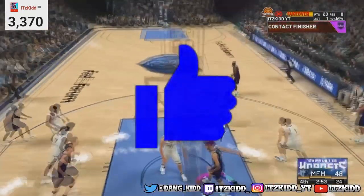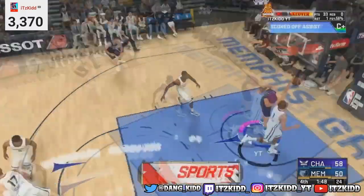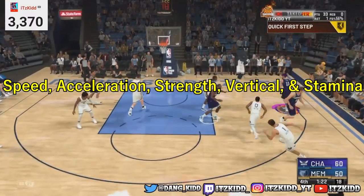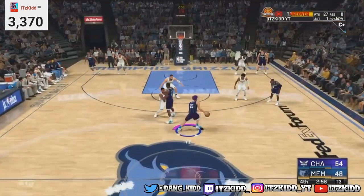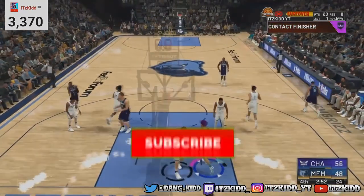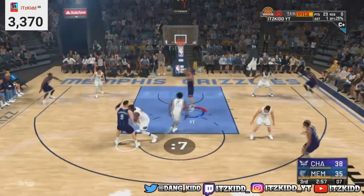So if you don't know what this badge does, it gives you a permanent boost to all your physical attributes. In 2K21 we have five different physical attribute categories: speed, acceleration, strength, vertical, and stamina. The gym rat badge gives you a permanent plus four boost to each category. So for example, if you have a 95 speed and you unlock the gym rat badge, your speed will go up to a 99 and it will stay that way forever.